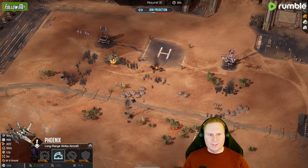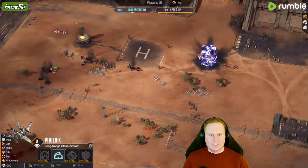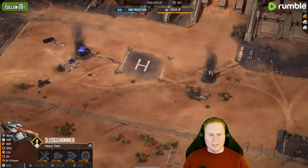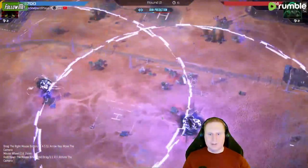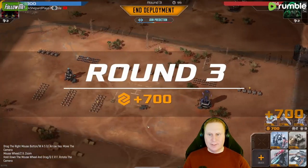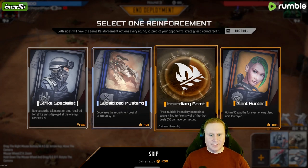I really don't want these Phoenixes to level up — it's very important. Because once they get higher level they become so difficult to deal with. These guys are leveling up on my air. I lost because I don't have any anti-air left — that is very bad. So we might have leaned into the Sledgehammers a little bit too hard there. Incendiary bomb is bad for us.